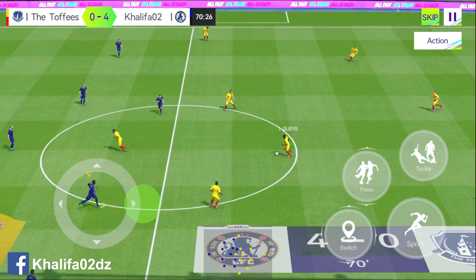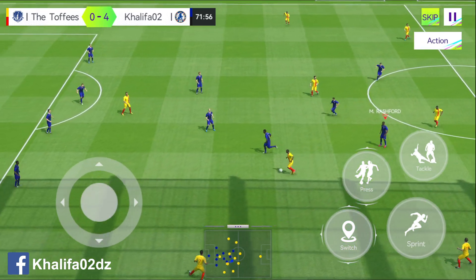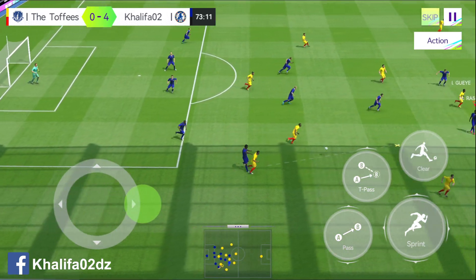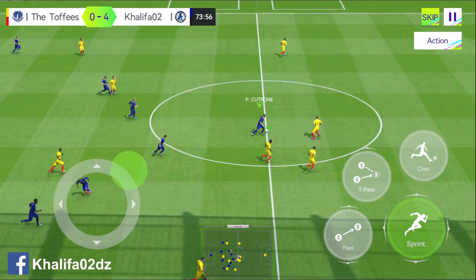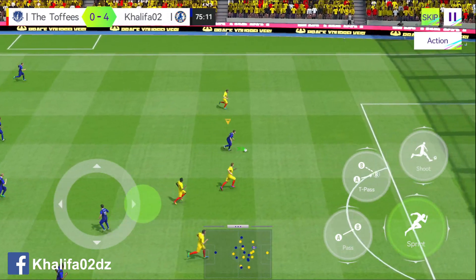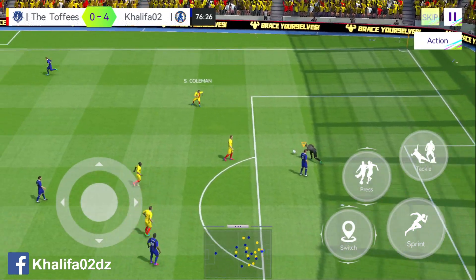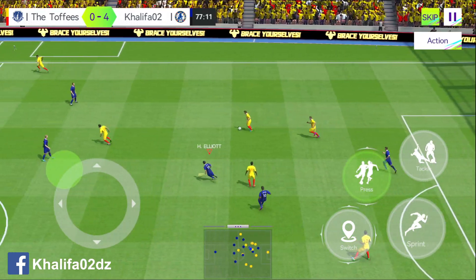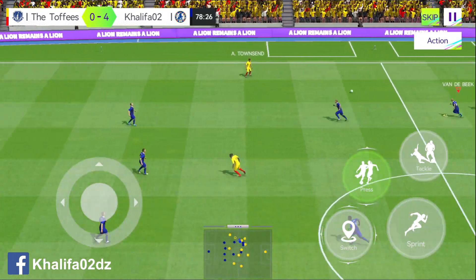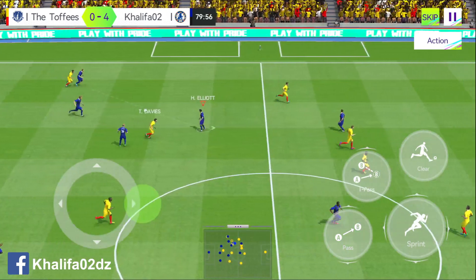A bad start to the game. Carrying the ball nicely — now to play a key pass. Gets reward for such hard work impressing the opponent. Needs to keep a cool head to beat the goalkeeper. The keeper throws the ball out. Bringing the wingers into play in this attack. So quick into the tackle there.